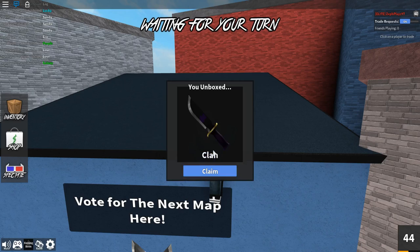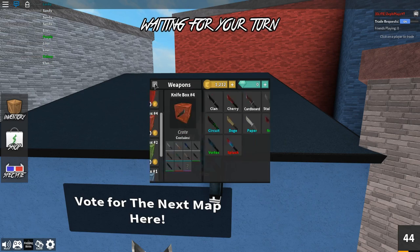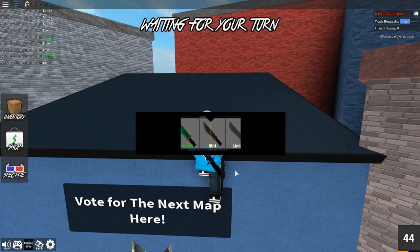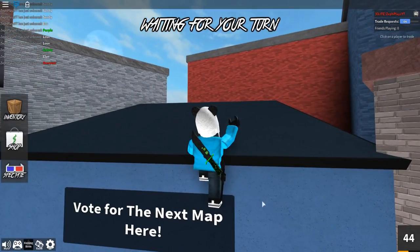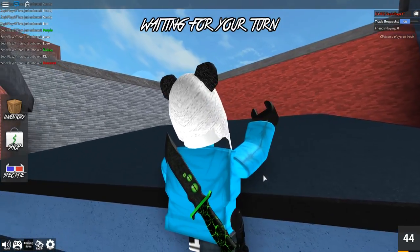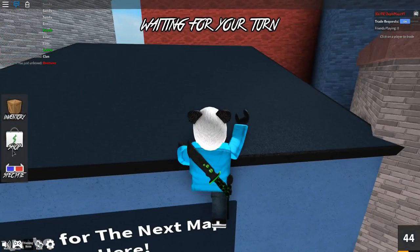We've got both of these knives already, just great. Should we just try random ones? Knife box two, let's see — I'm going for legendaries and godlies. Oh wait, overseer — let's go! We got the legendary! I didn't even mean to and I just said I'm going for legendaries. We got the overseer. Let me see how it looks — yeah that's pretty dope. I really like the green, looks better than I thought.